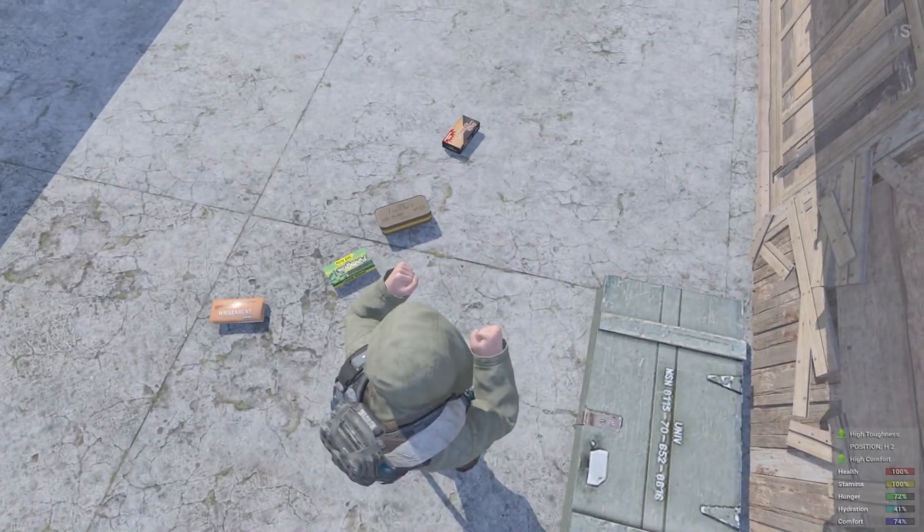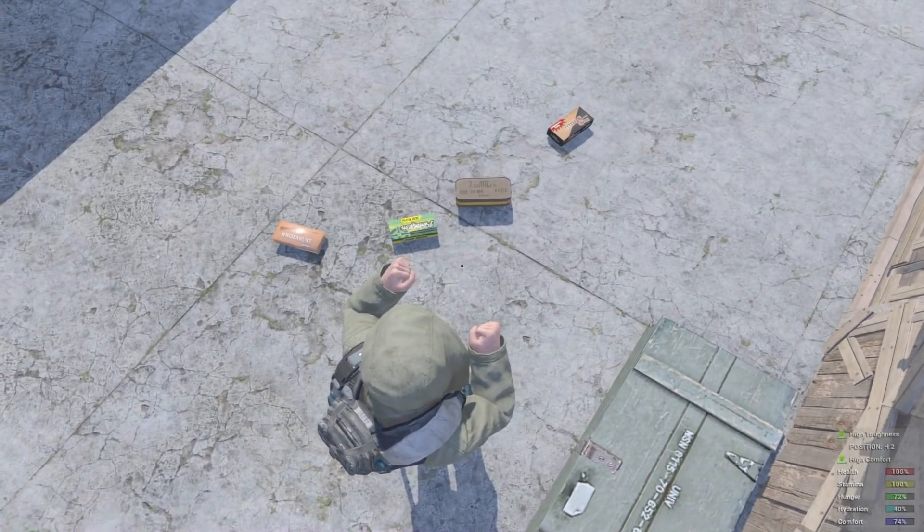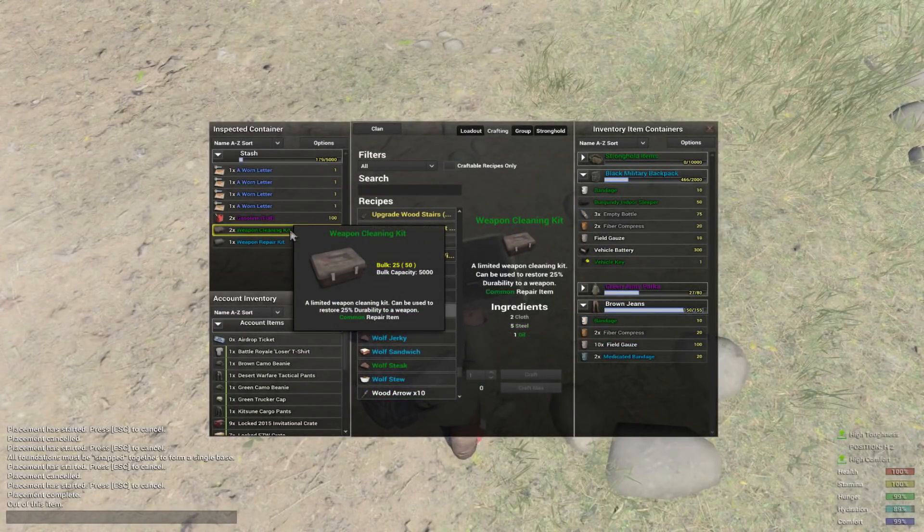You'll notice an increase in ammo spawns along with their new graphics, and you'll also get better yields when breaking them down. Yeast has made its return to the crafting menu to many people's delight — you can still find yeast in the environment as loot. Weapon cleaning kits have been removed from the loot table, however you can still craft them.